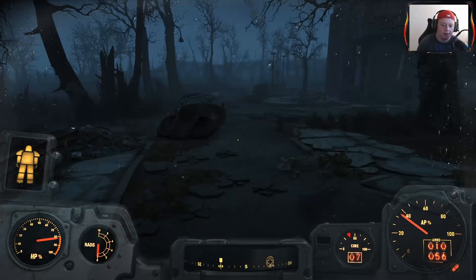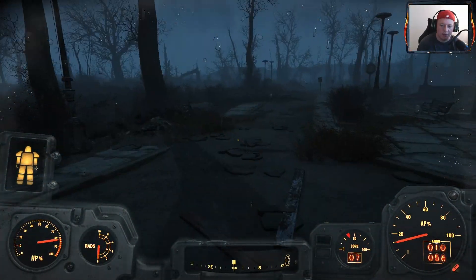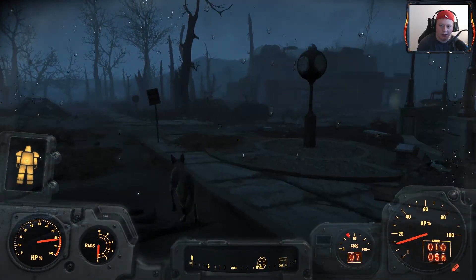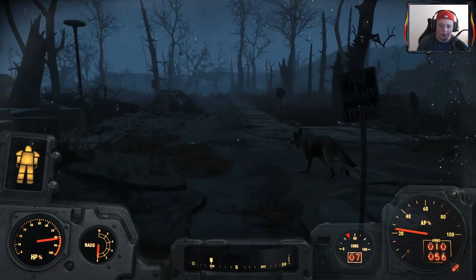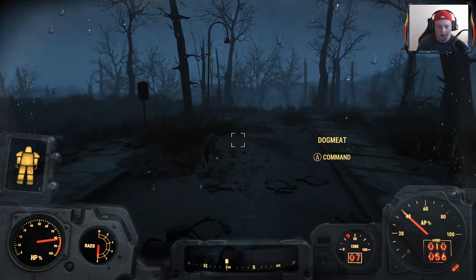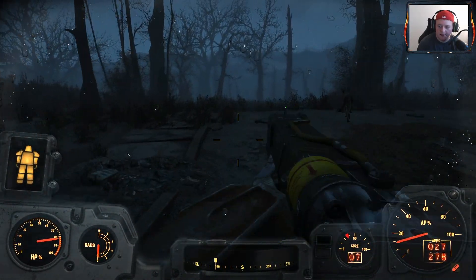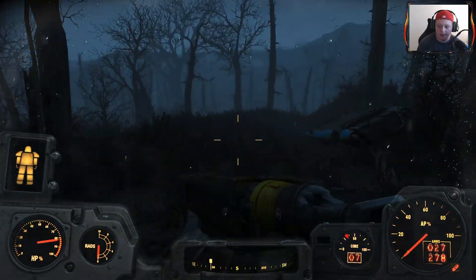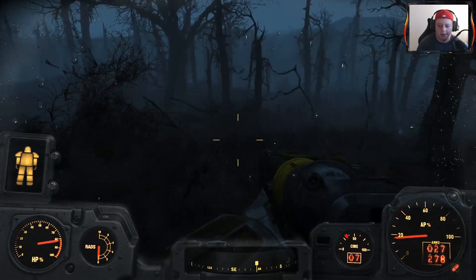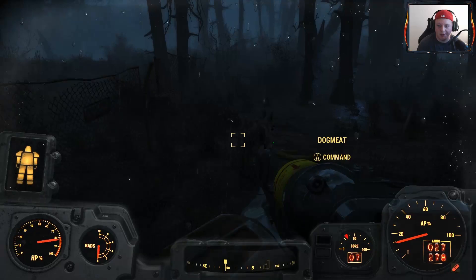Alright, we are traveling to the Glowing Sea. This is Fortegan where we once were, where we destroyed our adversary Kellogg. But we do have a long journey ahead, where we will go ahead and do our best to survive the wasteland in our very powerful power armor. We're just going to head straight for this marker — we're not going to be cute with it.